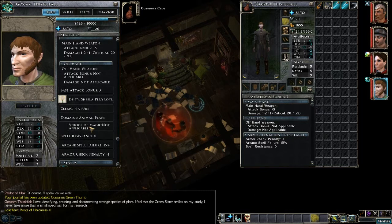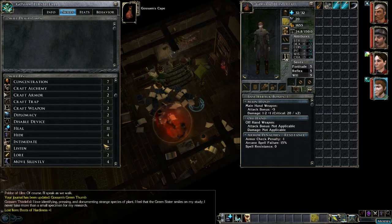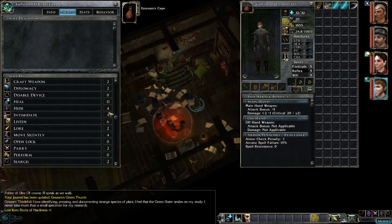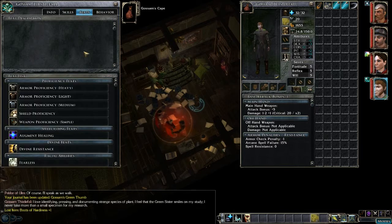Animal Companion too. Let's look at the rest of this stuff before we deal with the equipment. Concentration's good. Heal's good. He's got Hide and Listen. A little bit of Lore. Good Spellcraft. Good Survival Skill.